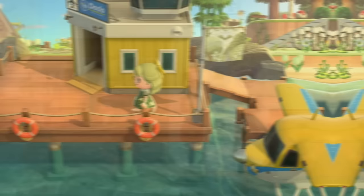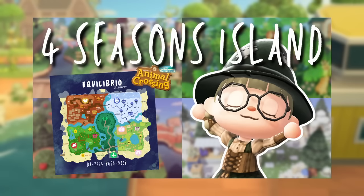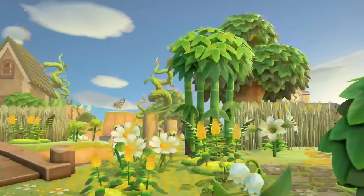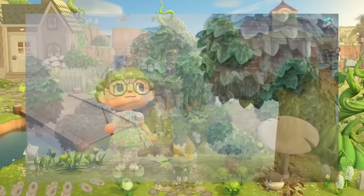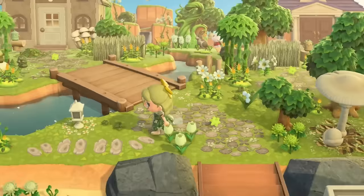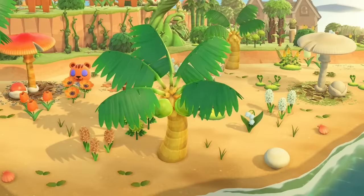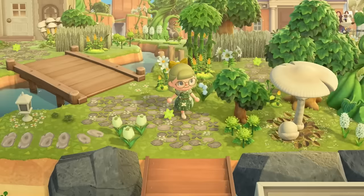Without further ado, let me show you around and explain the idea behind this island — there's actually a storyline with magical components. If you've seen my four seasons island, this is basically the same universe. My resident rep is the same one but this time she's not a witch; she's a little fairy who tapped into fairy magic to bring this island back into balance. The storyline is that the island was dull with no color, so she had to split it into different colored parts.